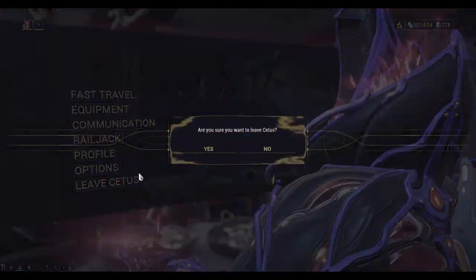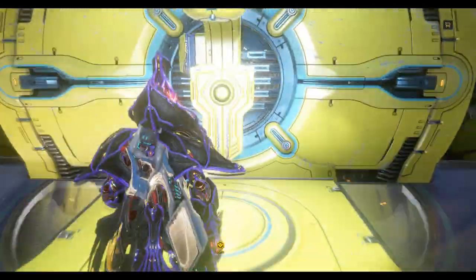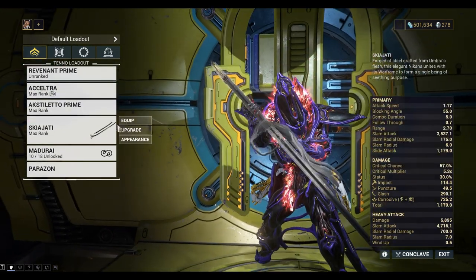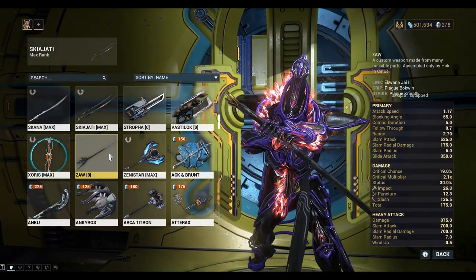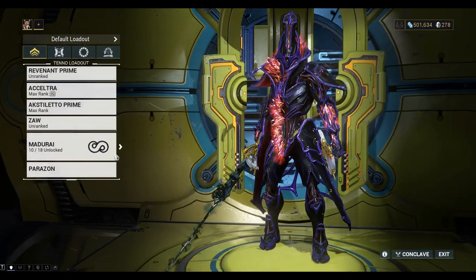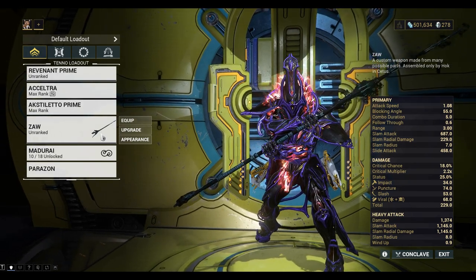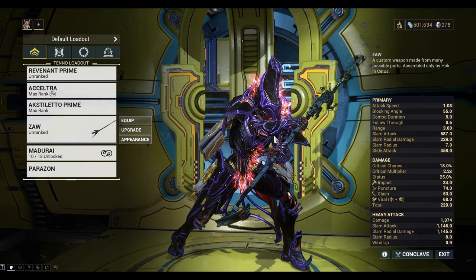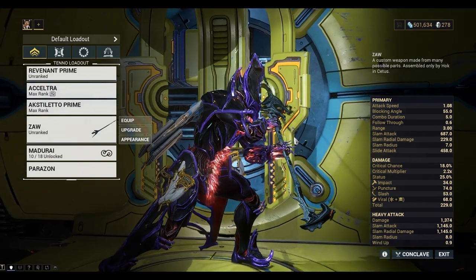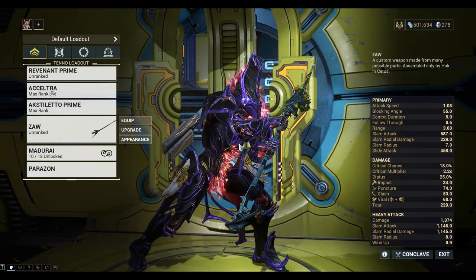Let's go back to the ship now and take a look at the Zor that I built, made from the Plague parts from the Knights of Naborus. Let's equip it — here it is. On the top right you can see the Link, Grip and Strike that I used. Looks pretty cool. It's got some kind of toxic gas coming out of it and it does Viral damage.